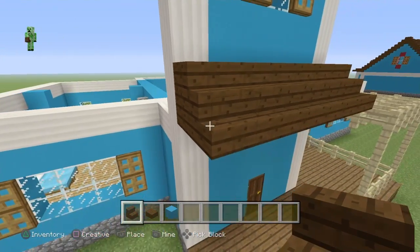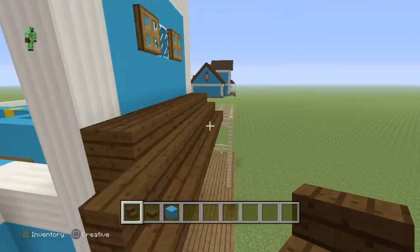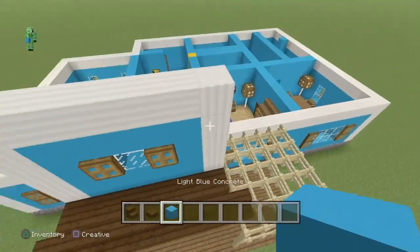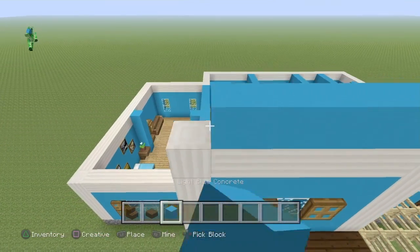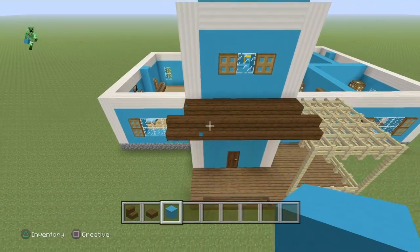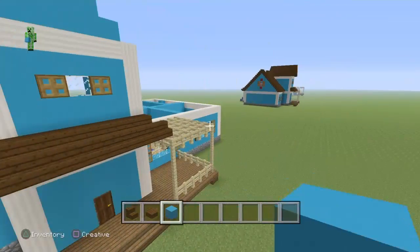Then grab the dark oak stairs and connect them to that block, and also come off to the side once on each side. Right on top, grab the light blue concrete and make a little pyramid. I'll be back with further instructions in one second and we'll finish up the corners.